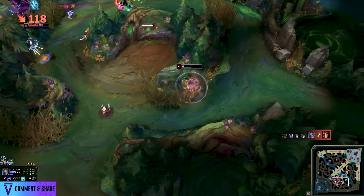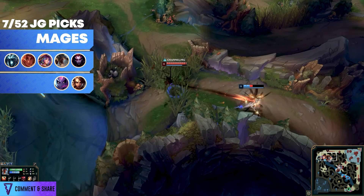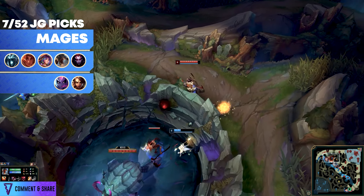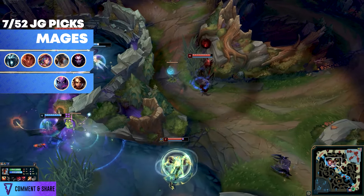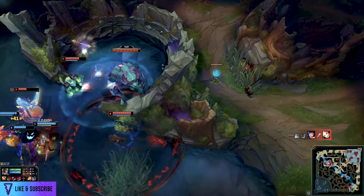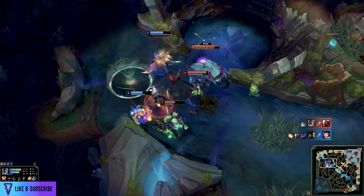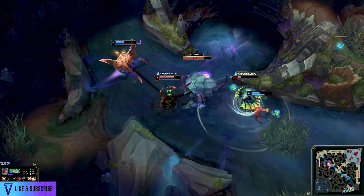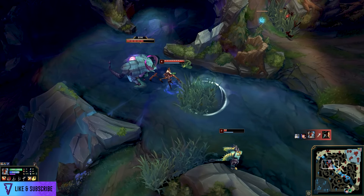Next up we have mages, and there are not a lot of jungle mages. You could classify certain champions as mages — for example Sylas and Gwen — but I do not believe they are mages whatsoever. They play much more like bruiser fighters. How can you compare those two to a Karthus, Taliyah, Lillia, and Fiddlesticks? You cannot. Nidalee is a bit weird because she has both a fighter and mage component. Elise has the assassin and mage component like Evelynn. In terms of pure mages, we really don't have a lot. Diana is an AP fighter through and through — and an assassin, technically.